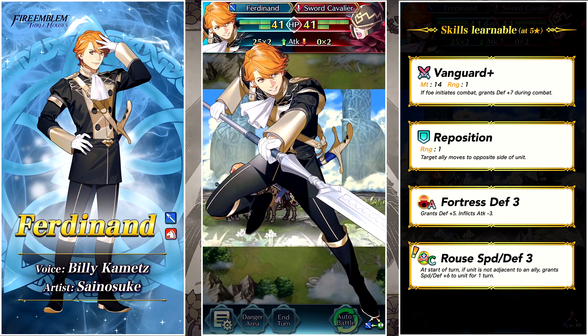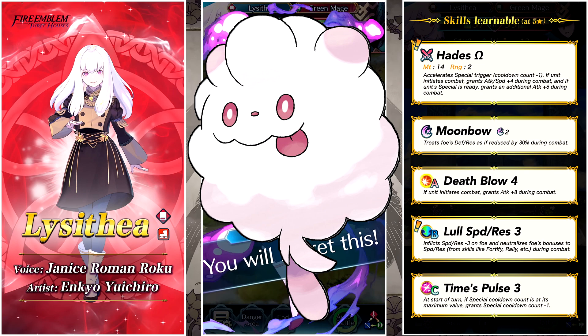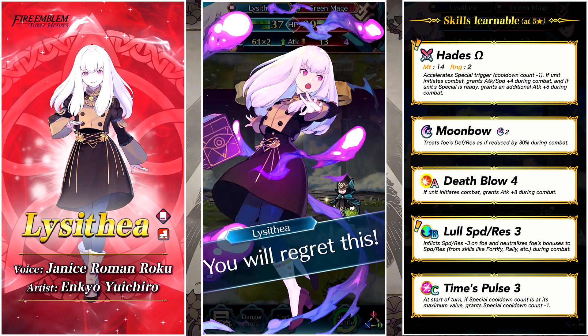Last but not least we have Lysithea. Her weapon is Hades Ω — she is a red tome infantry unit. The weapon accelerates special trigger cooldown count by -1, and if the unit initiates combat, grants Attack and Speed +4. If the unit's special is ready, it grants an additional Attack +6 during combat. She's kind of a nuke unit — it's going to end up looking pretty similar to the refined Durandal that Eliwood got, where he gets Death Blow 3 and an additional Swift Sparrow effect.